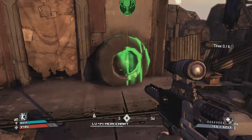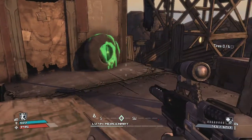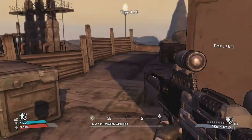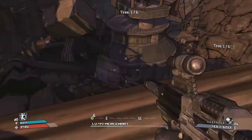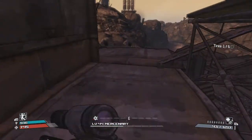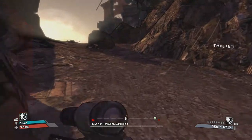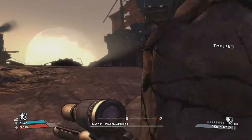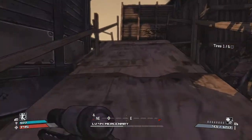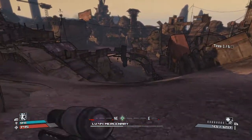Alright guys, I'm going to show you how to find all six tire locations in the Borderlands Claptrap's New Robot Revolution mission. Let's start it off by grabbing this first tire. What you want to do is make shortcuts through the whole dump here — you don't have to follow a specific path, you can just cut through all the piles of crap. You can see how I just completely cut through that area.